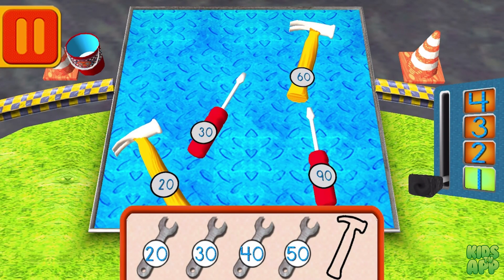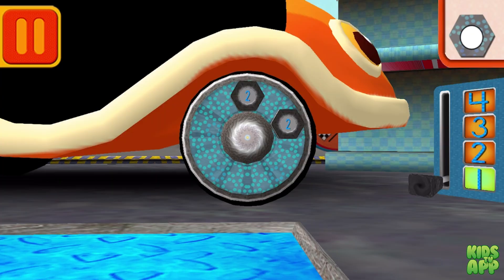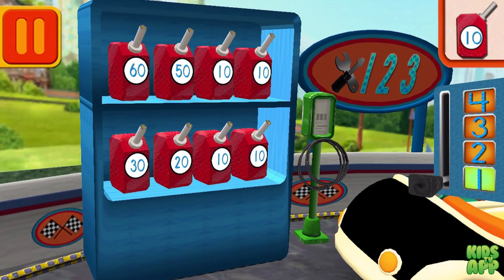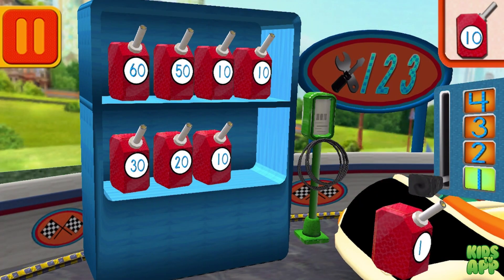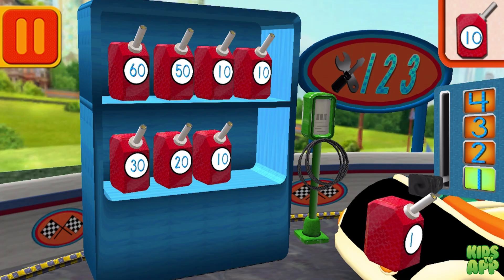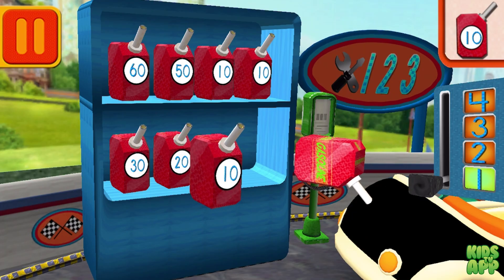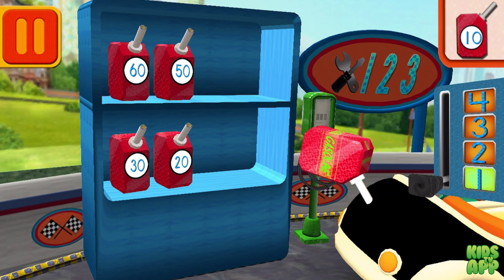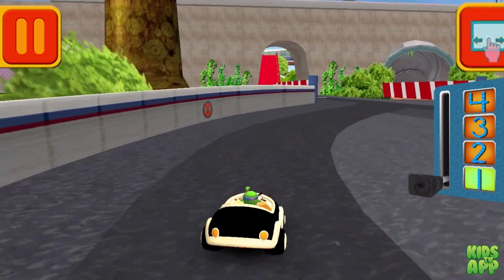Help Bot sort his tools by tens. Drag the tools into the correct order from smallest to largest number. Each lug nut has the number 2 on it — let's count them by 2s: 2, 4. We need gas cans with the number 10. Find the cans with the number 10 and drag them to your car. Awesome! Back to the track!